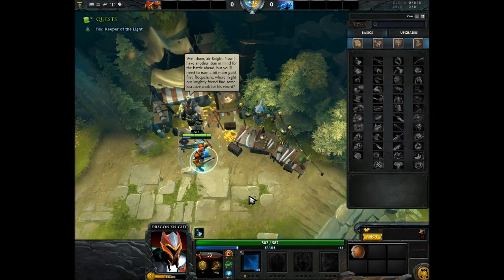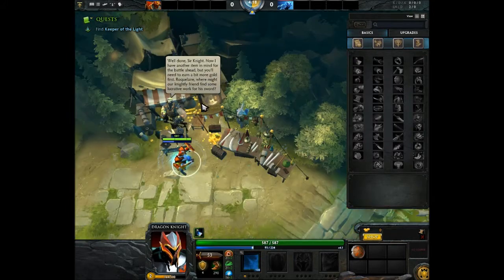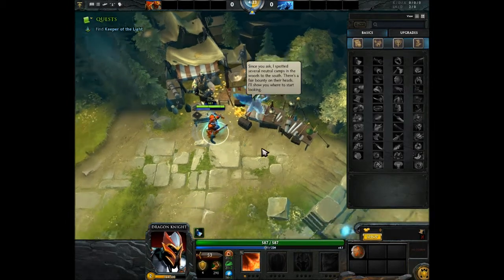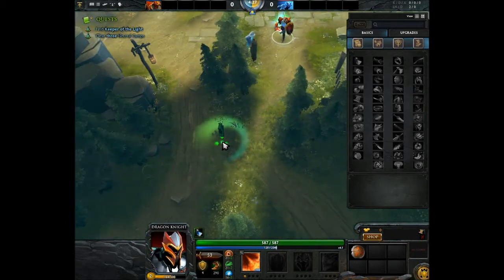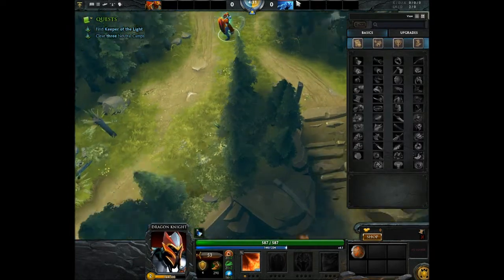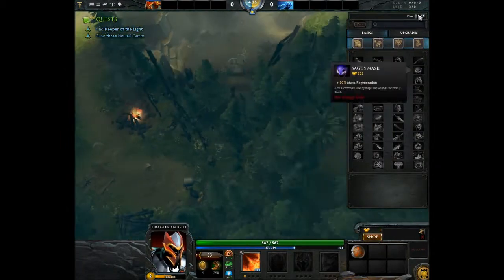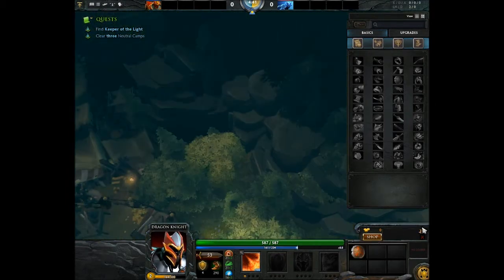Now I have another item for you, but you'll need a bit more gold first. So where's my gold? Zero right now. The NPC has spawned several neutral camps in the woods to the south. Oh, so we're jungling. Except this isn't League of Legends, so I guess it's... planking? Oh, that was a good one. Where am I going? Shop - X to close.